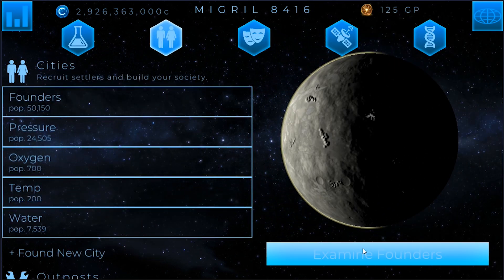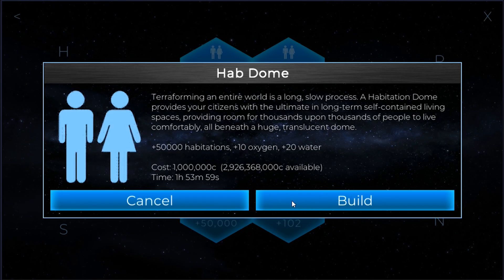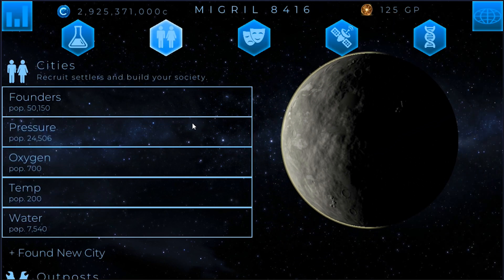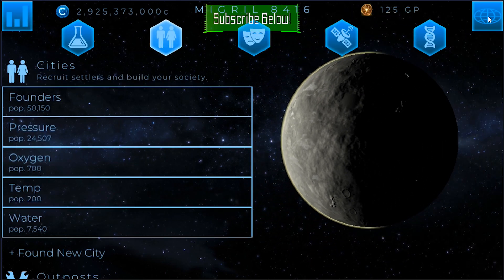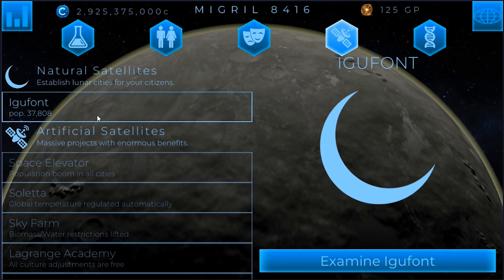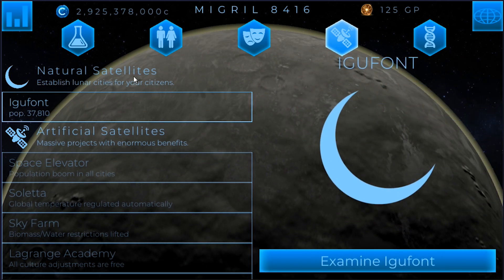So all that stuff is currently in the works. Founders here did have an earthquake which destroyed one of the hab domes, so I'm going to go ahead and build another hab dome now. Luckily it did not destroy the spaceport. The space elevator should be done, so that's good — we're getting credits from that.